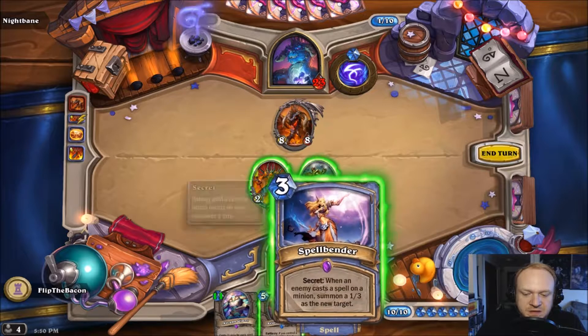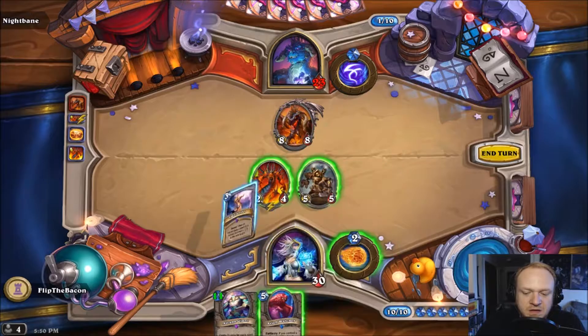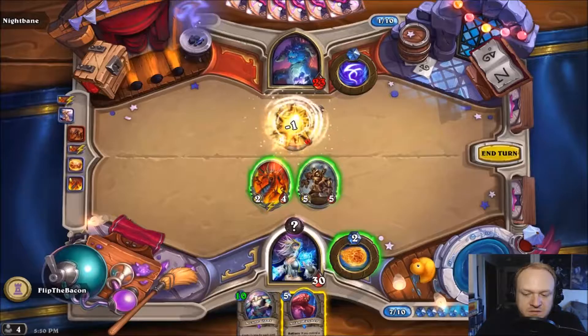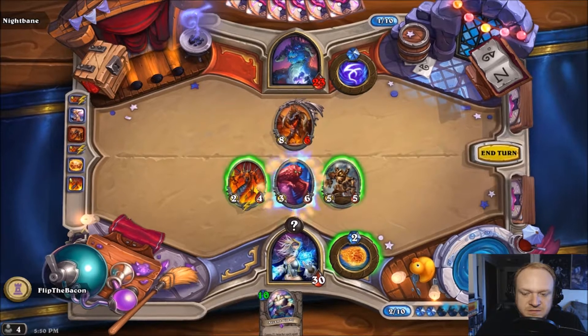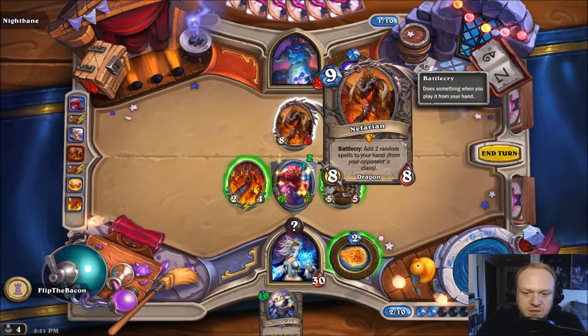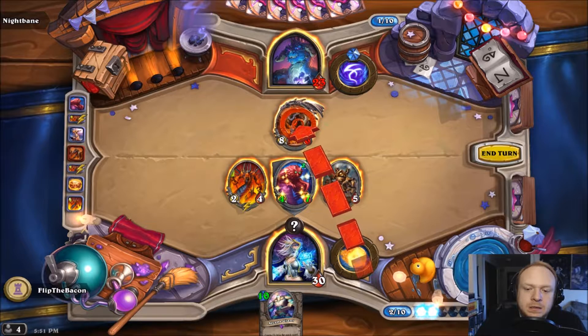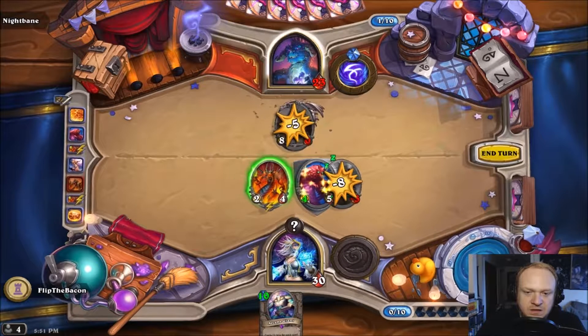When the enemy casts a spell on a minion, summon a — yeah, we'll definitely have to get this card out. And then we'll want to get this guy out too: if you control a secret, gain taunt. That's a good question — do we want to try to kill Nefarian and get him out of the way now? I'd probably say yes, so we're going to sacrifice our one guy.